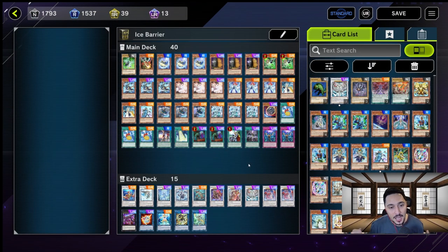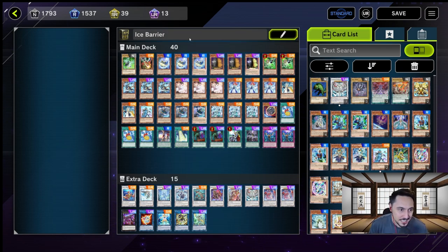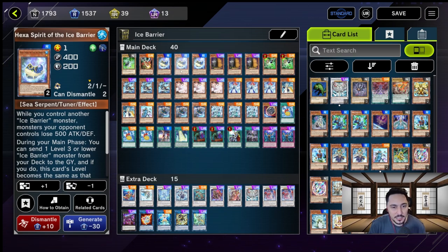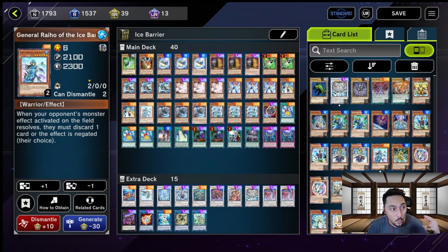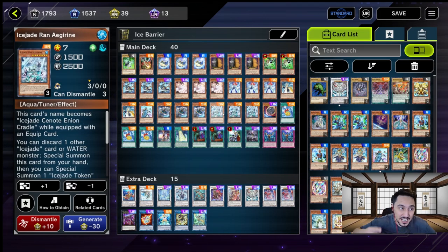So now we're in the deck profile, let's go over the cards. Starting off with the Ice Barrier cards: we have three Hexers, three Mirror Mage, three Revealers, three Gorgeous, two Speakers, one General Raiho — very OP — and three Ice Jade.